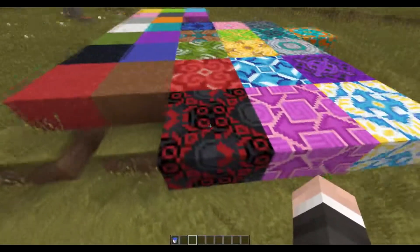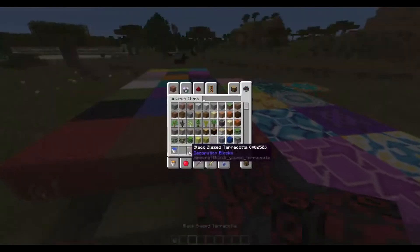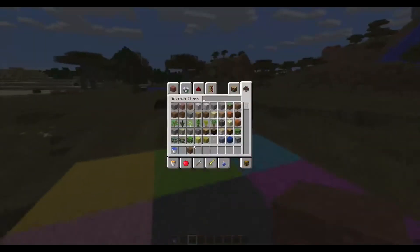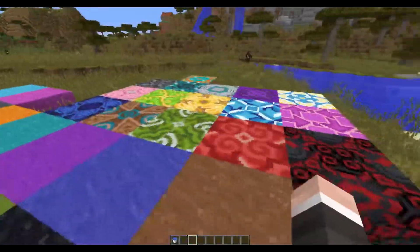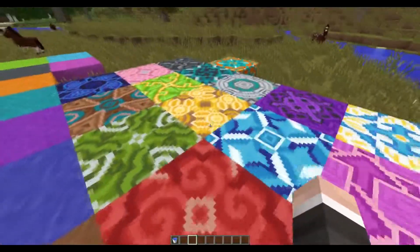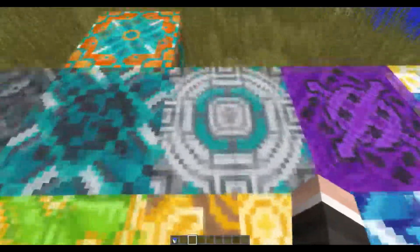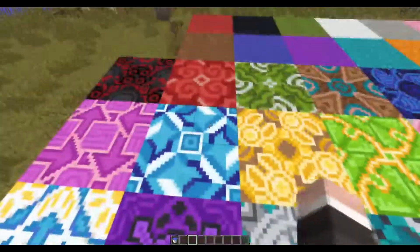If you don't know what they are, the last snapshot added terracotta blocks and concrete powder, which can be later turned into just solid concrete. I'm more excited about the concrete than I am the terracotta, just because I feel like these are going to be pretty frustrating to build with. It's going to be cool, you're going to see some cool things. This one right here I think is going to make some cool spaceship station-type builds — I don't know why, but that's sort of what I think about.